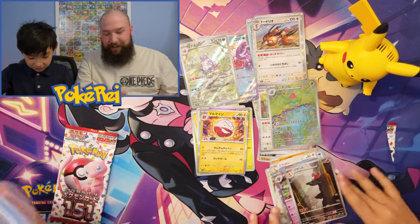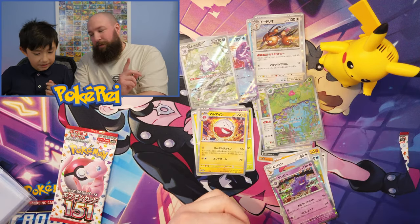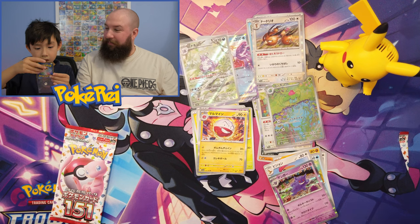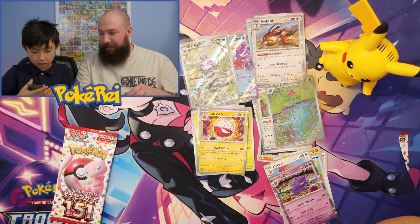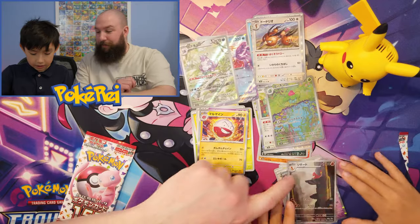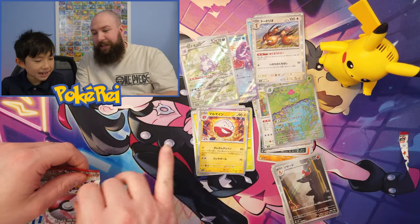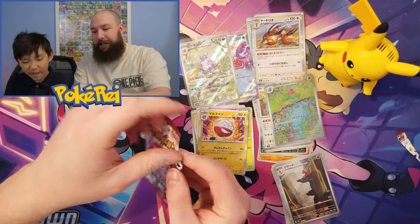We got the Charmeleon and a Gengar! Oh my god. You do love Charmeleon, don't you? I did pull the Charizard on another channel — I'll link to it. I just had a booster bundle and it's such a shame I wasn't opening it with Ray — I think you were at school at the time. But we've now got Charmeleon, which Ray loves. Right, last pack!